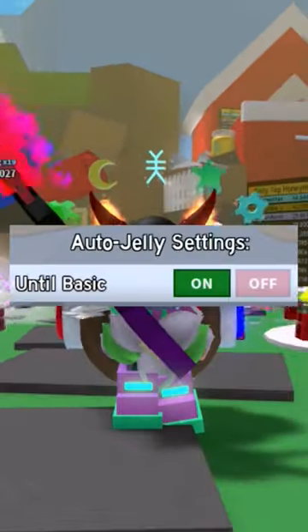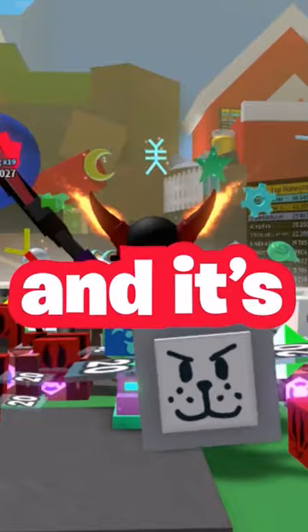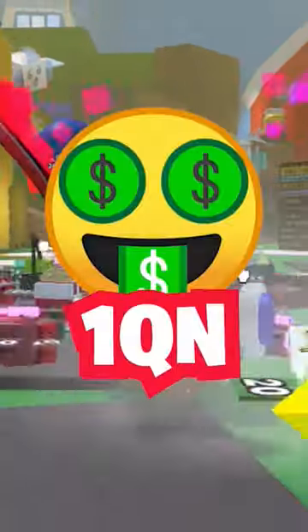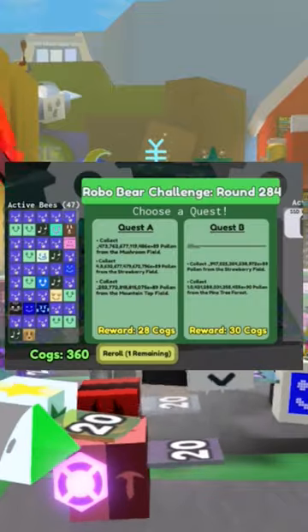More cursed images. First we have an auto jelly setting that is on basic and it's on. Then we have one that has tamed a honeybee. Then we have a 500k scorching star — bro, imagine the boost. That's like one quintillion in that boost right there.